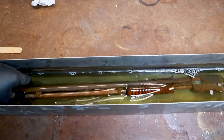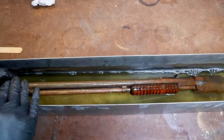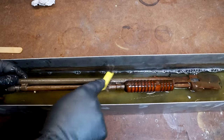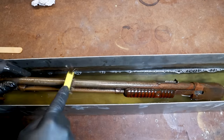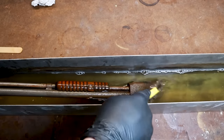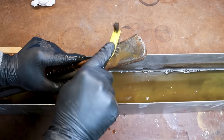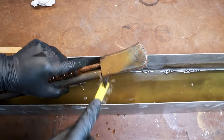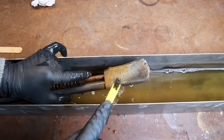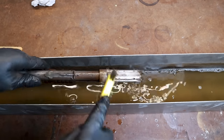After three hours, most of the rust has turned into iron citrate, which is responsible for the green color of the solution. The rest can be easily scrubbed off with a wire brush. At this point, I uncovered a serial number written with unusually large characters, starting with Ka, and I think this means that this gun was exported to South Africa. Maybe somebody can confirm this in the comments.